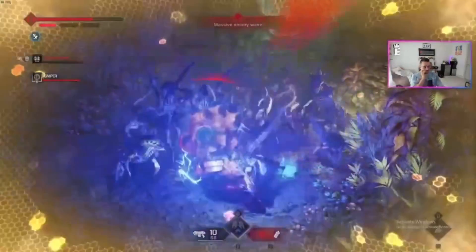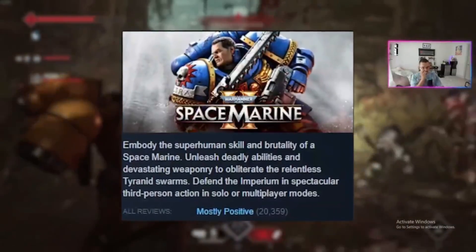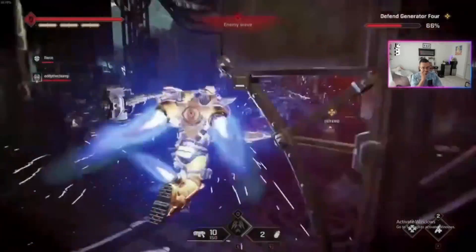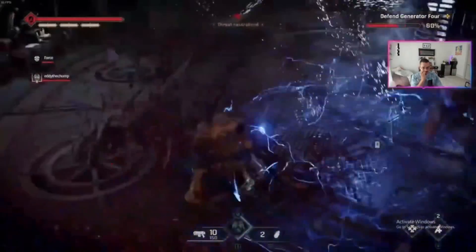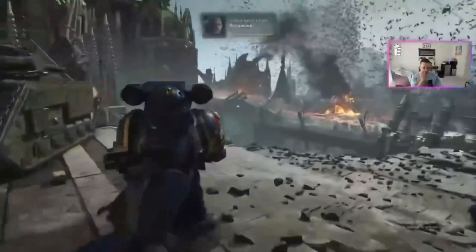Now that the game is officially out, user reviews started pouring in on launch day. They started off at a mixed rating but have been climbing and currently sit at mostly positive with a 77 as of this recording. The threshold here is 70 - below 70 down to 40 a game gets a mixed rating, at 70 it tips to mostly positive, and at 80 it becomes just plain positive. The launch day score was something like 66 or 67, so it's already climbed 10 points to 77.